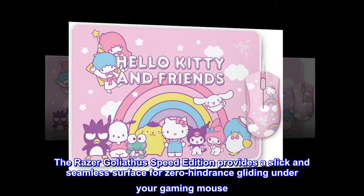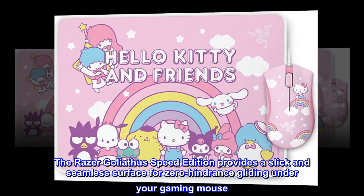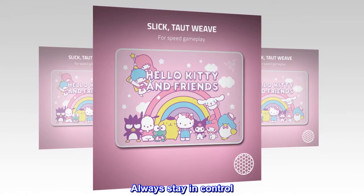The Razer Goliathus Speed Edition provides a slick and seamless surface for zero-hindrance gliding under your gaming mouse. Optimized for all sensitivity settings and sensors. Always stay in control.